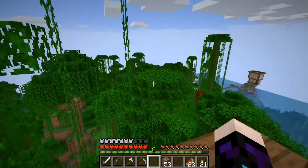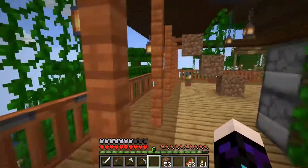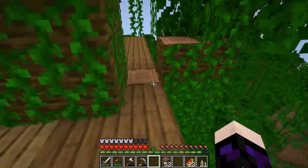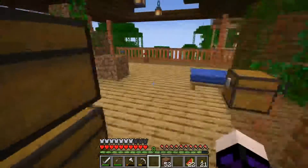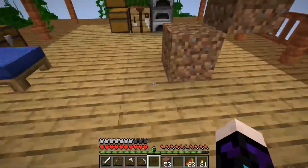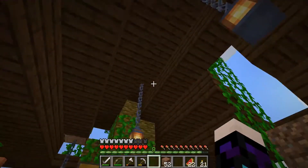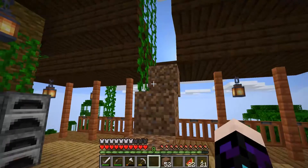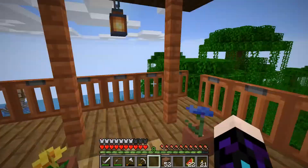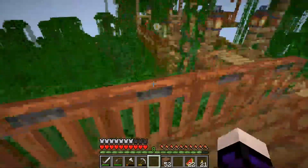I'm leaving a gap there because I'm going to bridge across to here. I had a bit of a thought process about this deck, but I've actually put two lines of spruce around the outside and kept the oak in the middle. I'm still building on the roofs, which is why we've got this temporary staircase here. I decided to support the roof with acacia, and I've got the acacia trapdoors around the edge.